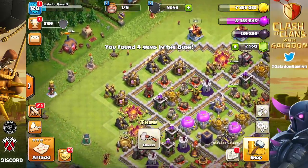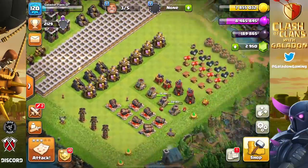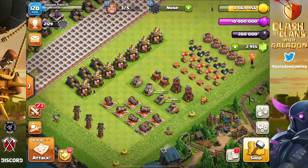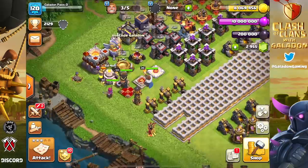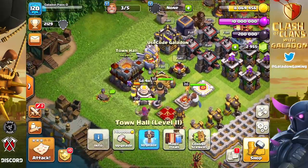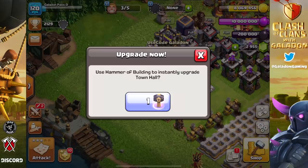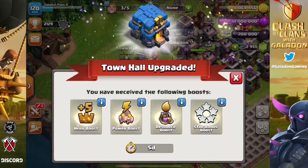We are becoming slightly rushed, but I will insist this is the correct decision for my situation. Remember, don't let anybody else tell you how to play. We all know what the penalty for rushing is — I am prepared to accept that penalty as we use the hammer to go to Town Hall 12.